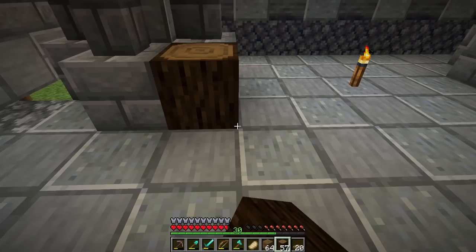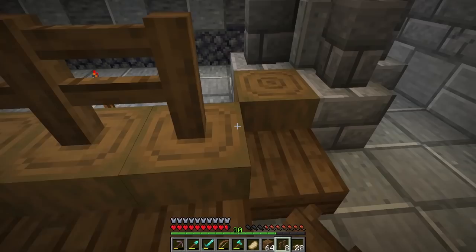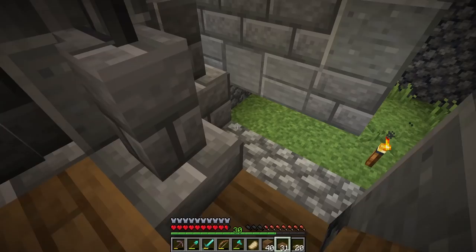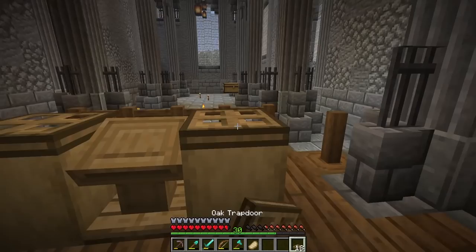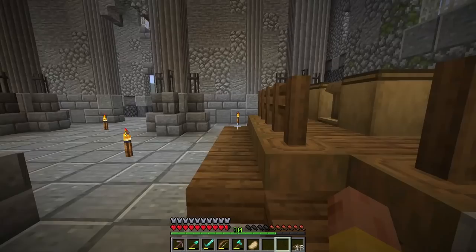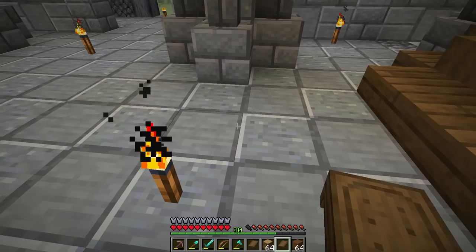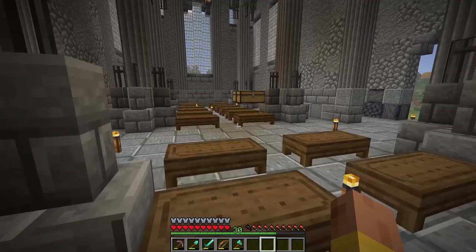Now to end off this episode - we're going to do stripped spruce logs all along here, surround them with slabs, and put fences all along the top. Back here we're going to fill this all in with planks - just like that. Then we'll have stairs on either side for them to get up. We're going to do a lectern right there, two stripped oak logs, and two trap doors right there - eventually I'll put a book in there. Now we're going to craft up some brown beds to be our pews, placing them along the rows.